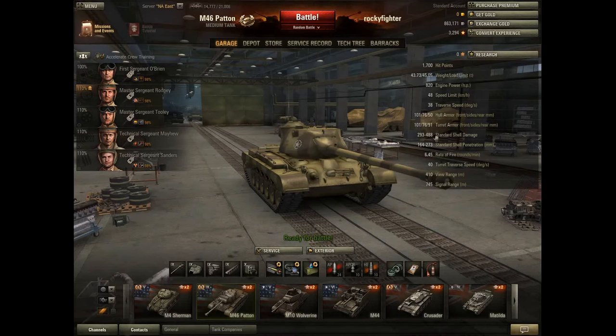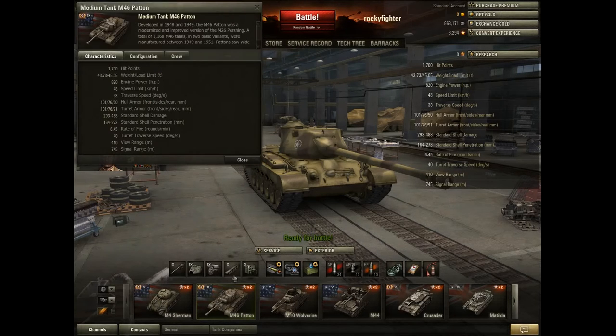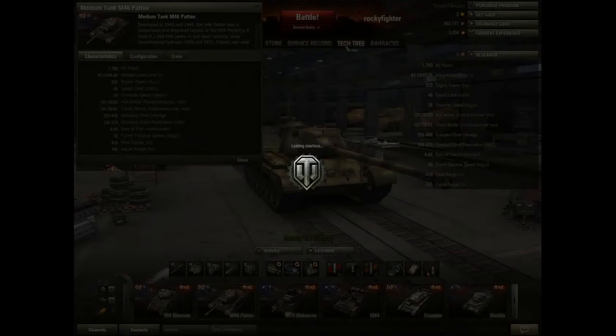Hello, RCRockin here, and today I'm going to do a short little look at one of my favorite tanks in the game. The M46 Patton is a Korean War-era tank. The vehicle details show it was developed in 1948 and 1949. The Patton was a modernized, improved version of the Pershing. The Pershing is, if we look at a tech tree...